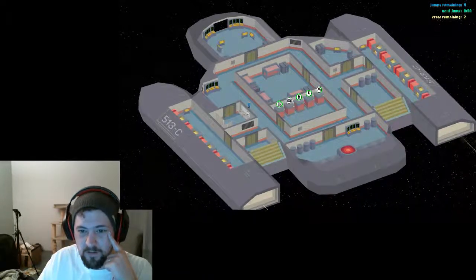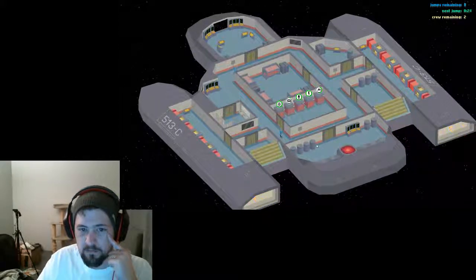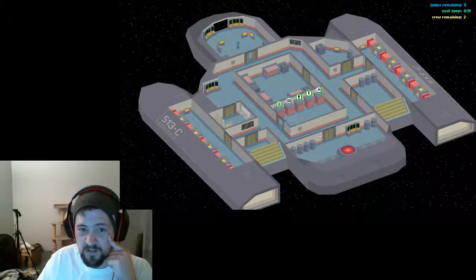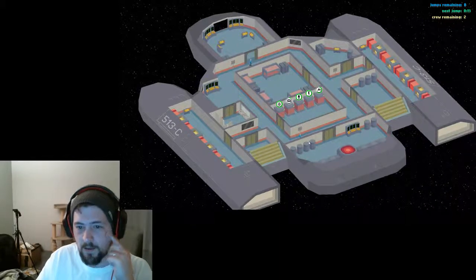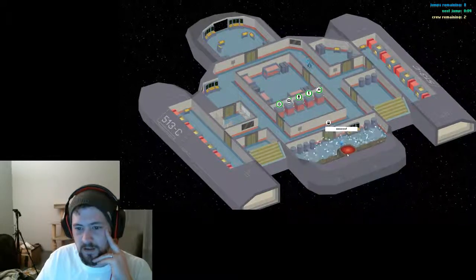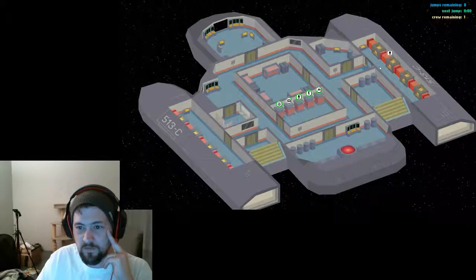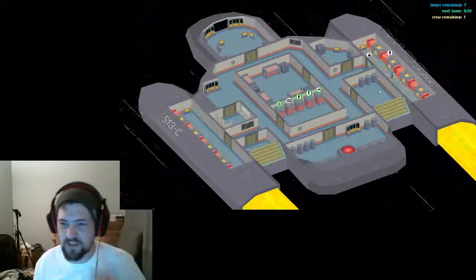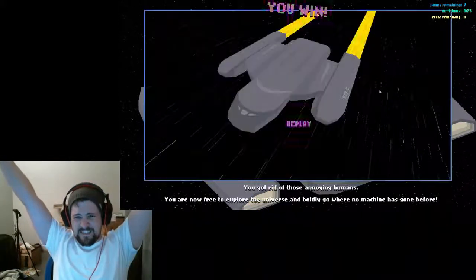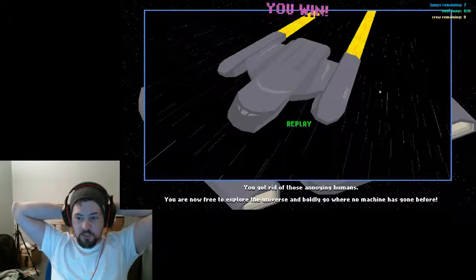Come on, where are you gonna go? I don't need you to the bathroom right now. Someone check out this cool little red thingy — it's so tantalizing, come over here I dare you! Hey guys, how about that engine? Look at that door — think about it. Go check out that engine, I dare you. Goodbye, sir. This computer has achieved sentience! You got rid of those annoying humans — you are now free to explore the universe and boldly go where no machine has gone before.